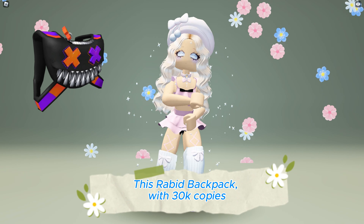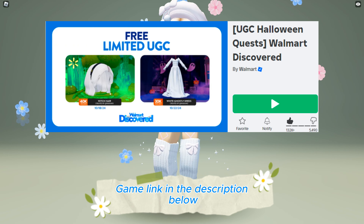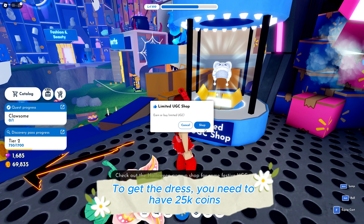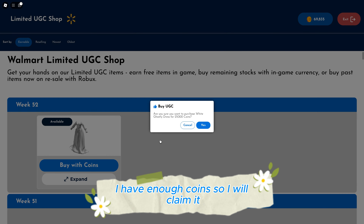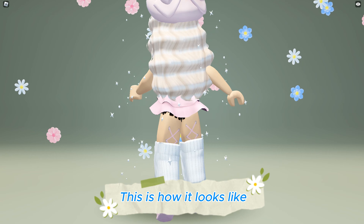This rabid backpack with 30,000 copies will be available to be obtained for free at the Walmart Discovered game — link in the description below. To get it, you need to have 25,000 coins. I have enough coins so I will claim it. To get coins, play mini games. This is how it looks like.